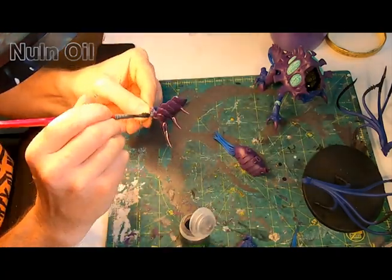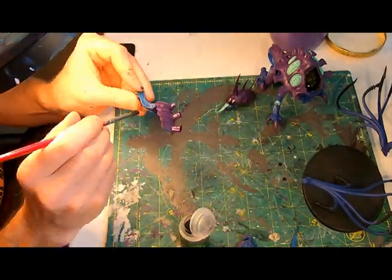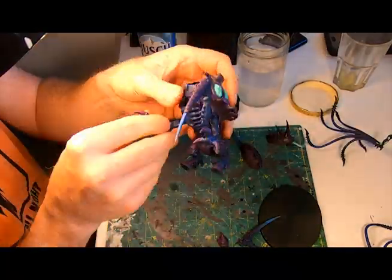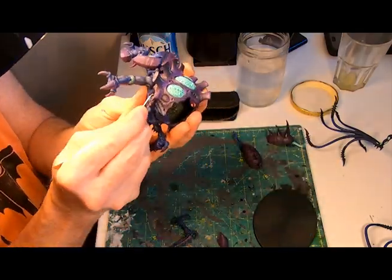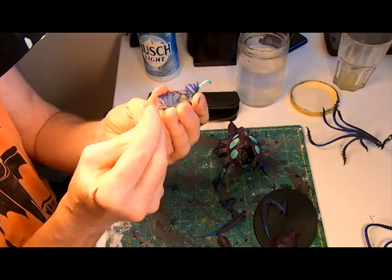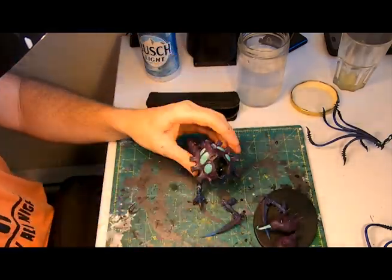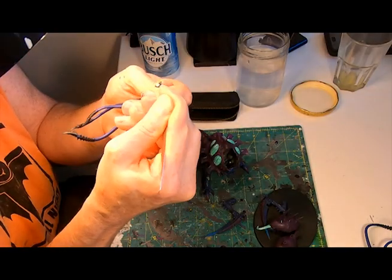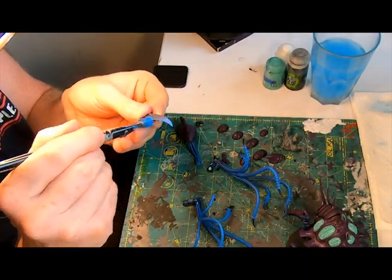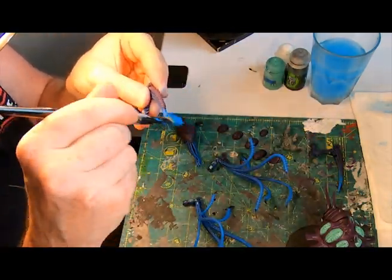Then some more dry brushing on the feeder tendrils. But wait — oops, forgot the Nuln Oil! Grabbing a larger brush I applied it all over and left it to dry. Then breaking out the lock picks that have been serving me so well — they allow me to get in there and scrape the paint off the magnets for better attraction, and because they aren't sharp like an X-Acto knife, if I slip it's not going to chop anything off. Then back to the dry brushing — Imrik Blue dry on the claws, the lashes, and everything else.